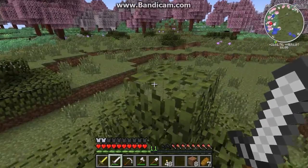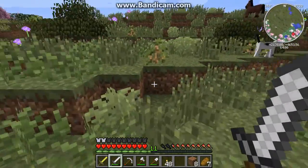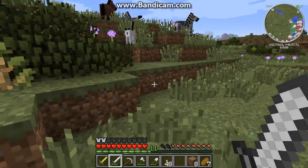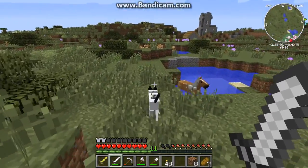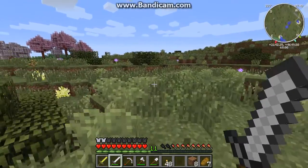I have a mod installed that lets me get wings in survival. Oh, kitty! I don't have a fish. If I did, you'd be mine — and there's a cave right there. But I don't have a fish. I want you, kitty. Come back! Dang it. Well, I'm going to look for a chicken.